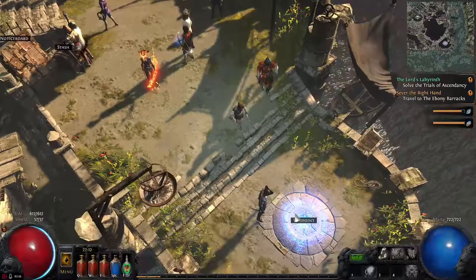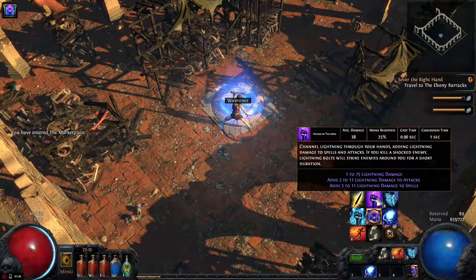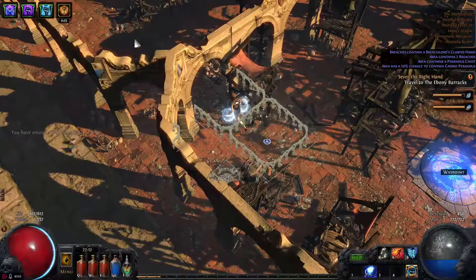Now let's get back to the marketplace. The reason we picked up that waypoint before is because from here we have two places to go: the first is our Trials, in a side zone, and the second is the next main quest zone. That waypoint saves a lot of backtracking. Let's put on the heralds again and get moving.